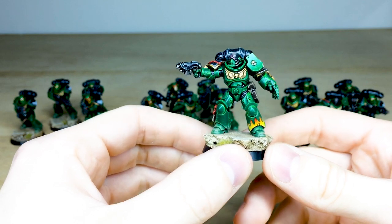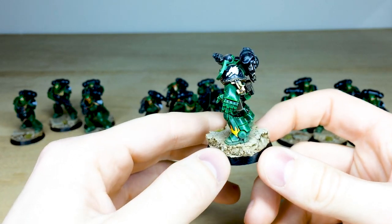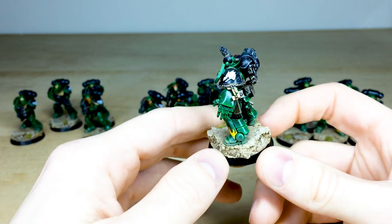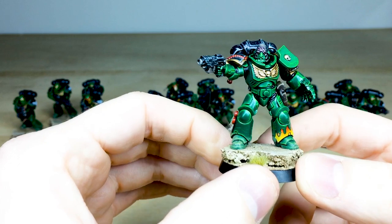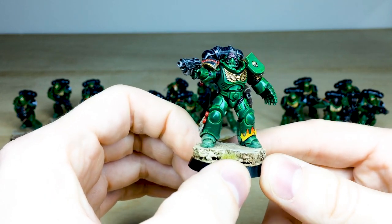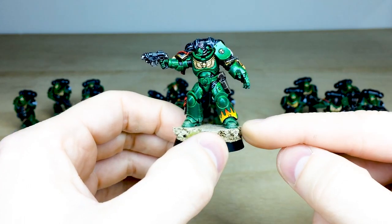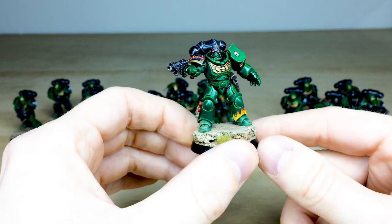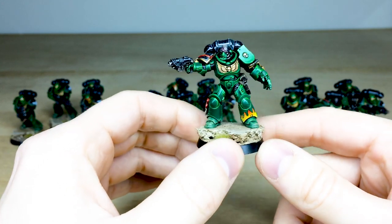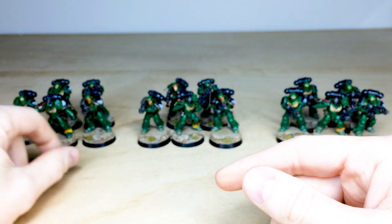Let's have a look at the sergeant from this first combat squad. Really like this guy — obviously pistol firing away — and then there's this massive power fist with extra little Salamander details just hanging off the pads. He's got a tilt shield, and you can see those red eyes he has, plus this awesome free-handed fire effigy just on the bottom of his shin, which is really really nice.